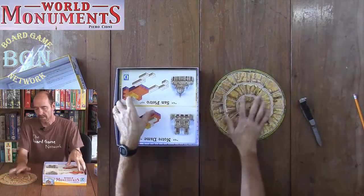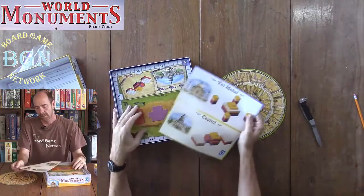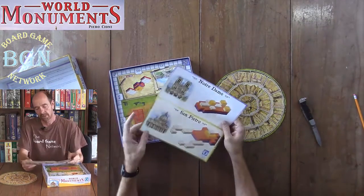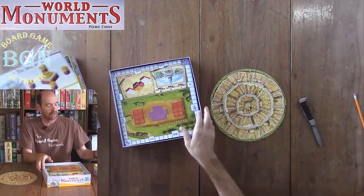This is the thing you put your blocks on, I believe. Here are the different buildings you can build: Notre Dame, San Pietro, Taj Mahal, and the Capitol.